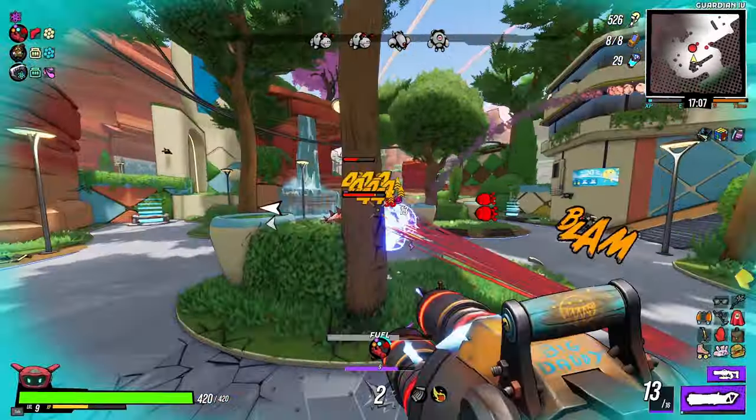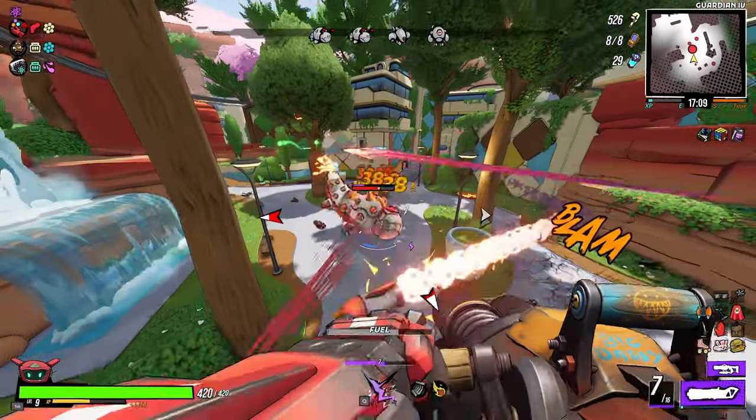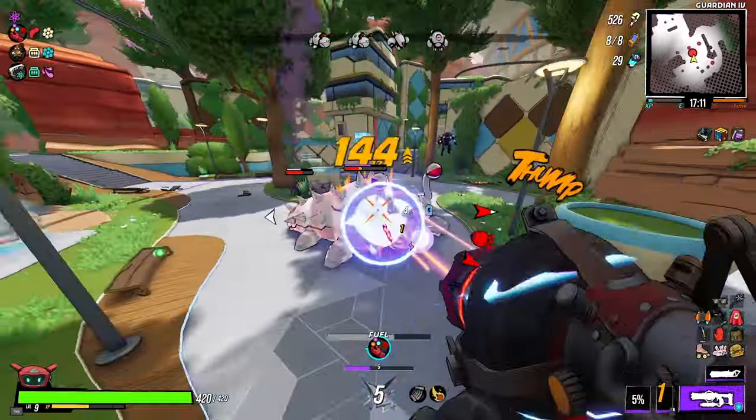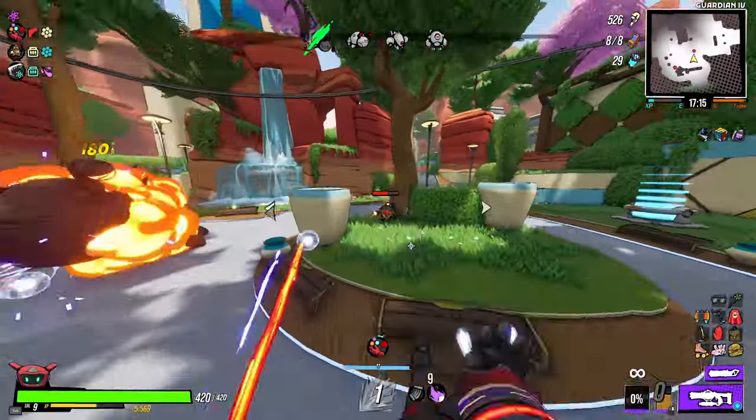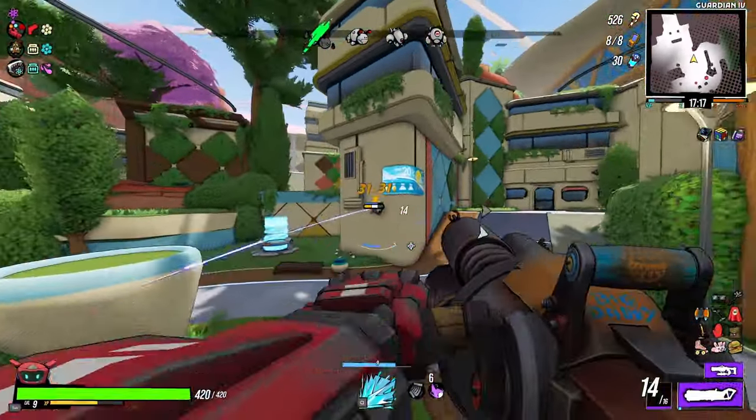It takes a few repeat runs through to grab all six numbers, but that's all there is to it. For the other method, which is also sort of the intended way that you're supposed to get Elementalist, there are a few prerequisites.